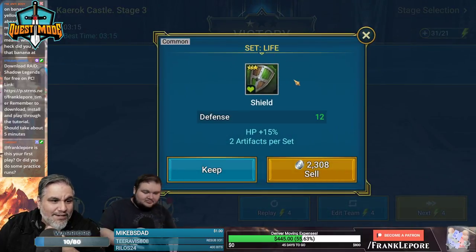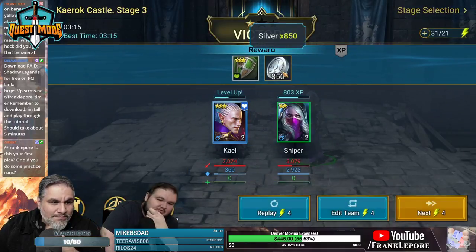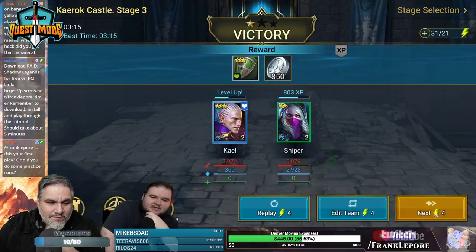Our reward is a shield from the life set. All weapons have a set — this one's from life, so it gives you defense hit points plus 15%. I assume items of the same set give you similar bonuses.